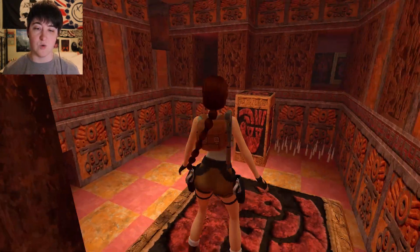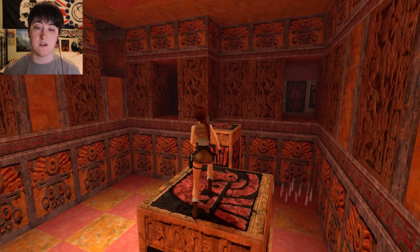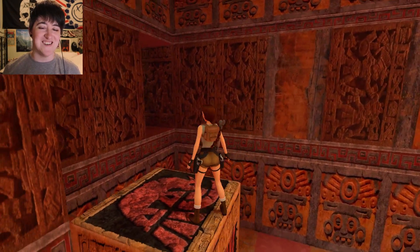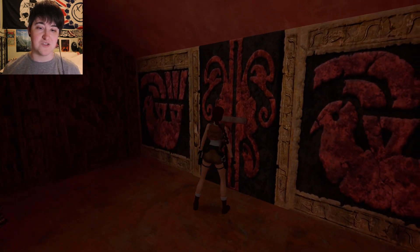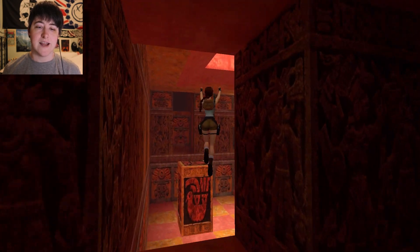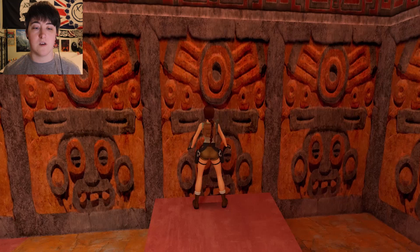There are spikes there so be careful. I think I've got to go over there. If you're going to do risky jumps it's always best to save just beforehand. Sometimes she doesn't always jump — Tomb Raider was always well known for its delayed responses, let's say. There's the last one. The doors are now open, we just need to go through.